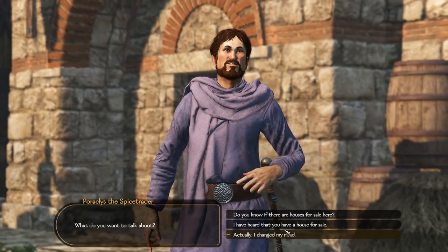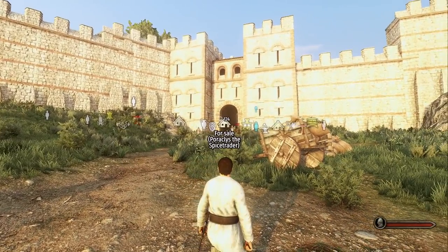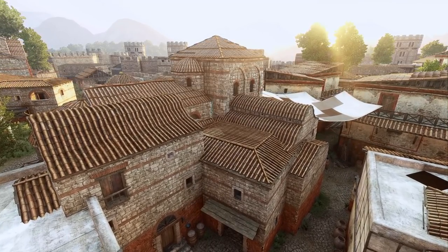You can buy houses by talking to notables, or walking around the city or village, all while holding down the alt key and looking for house symbols with the tag 'for sale'. The cost depends on the owner's influence, relationship with the player, size, and the prosperity rating.